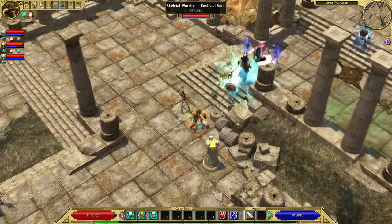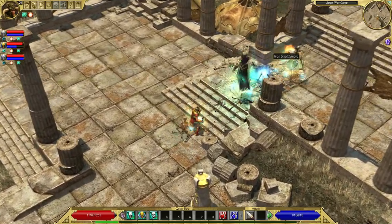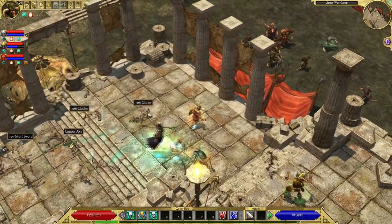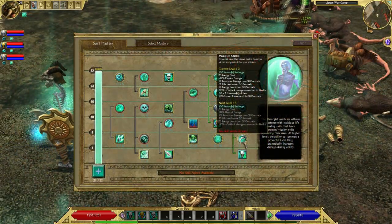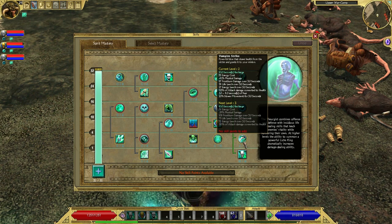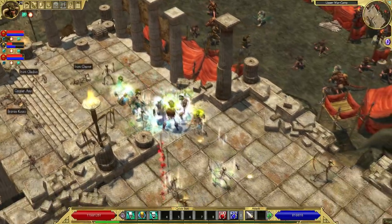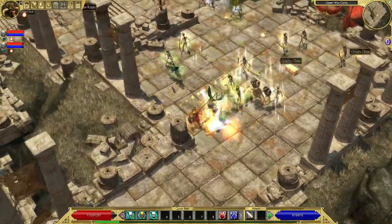The skeleton warrior can be upgraded by investing skill points into some extra abilities. Each of these can be skilled to a maximum of 12 points, and they simply get more potent the more points you invest. The first one is called Vampire Strike, and it allows the skeleton warrior to leech life from enemies to heal itself. It also applies debuffs like slowing movement speed, causing cold damage over time, and making enemies afraid.